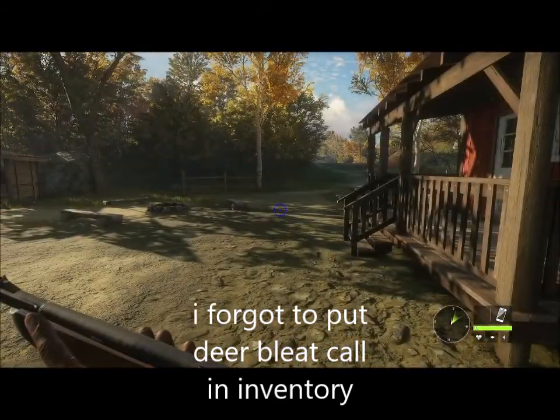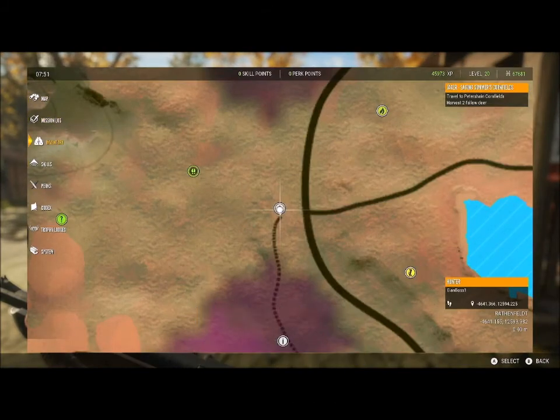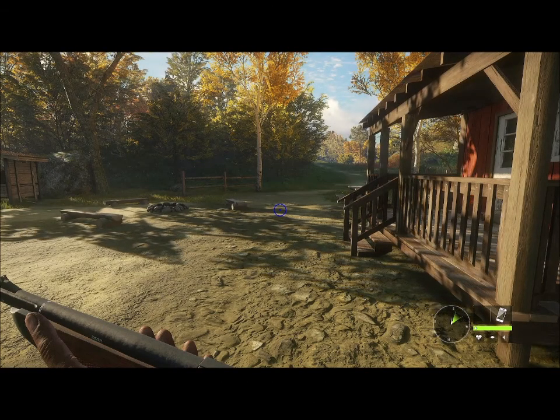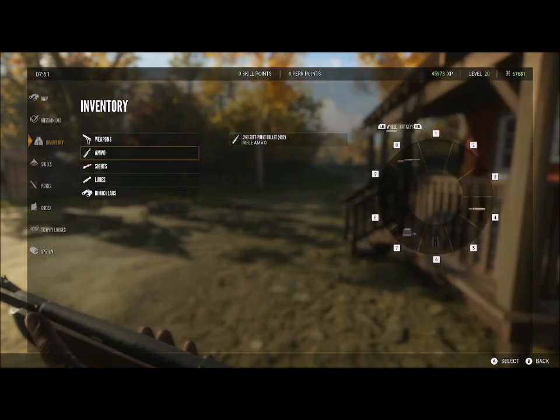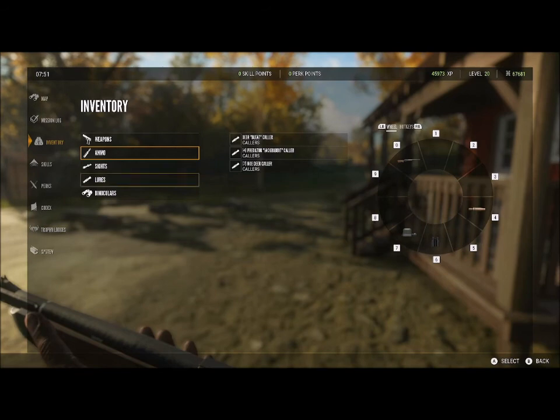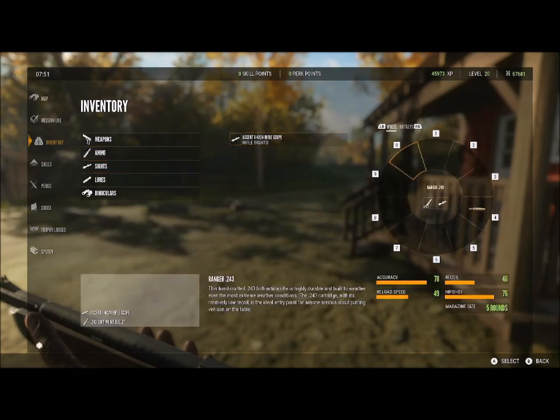So you start off with this gun right here, and if you go in your inventory — click the two squares button on your controller and go to the inventory button — you'll see all your ammo and stuff and the sights. Click this sight, the first rifle sight, and put it on.